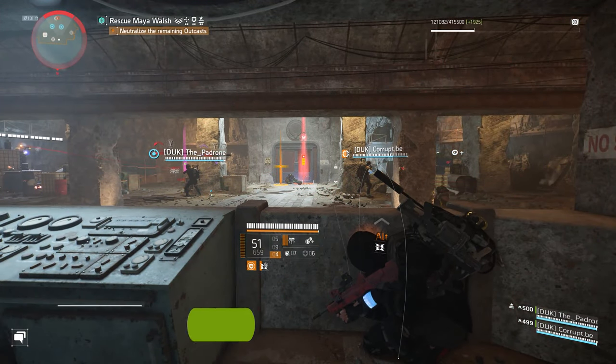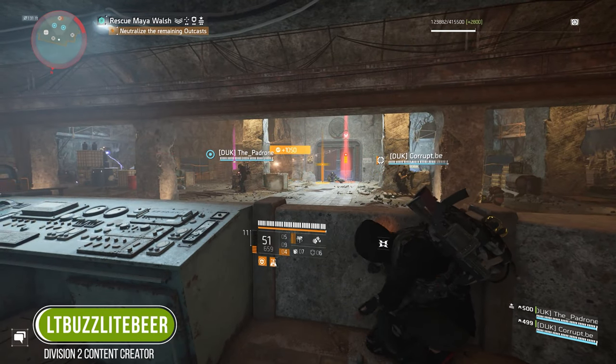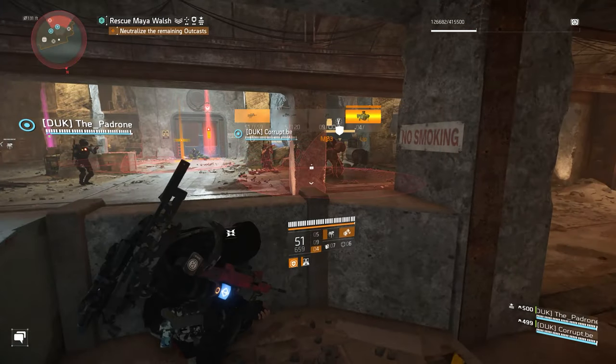What's going on Agents, it's Lieutenant Buzz Lightbeer back with another really short video about the Chameleon Loot Farm, and today, Assault Rifles are Targeted Loot on Federal Emergency Bunker.